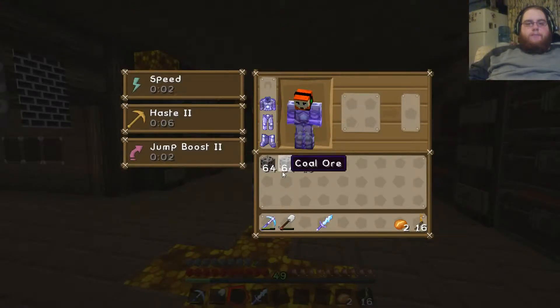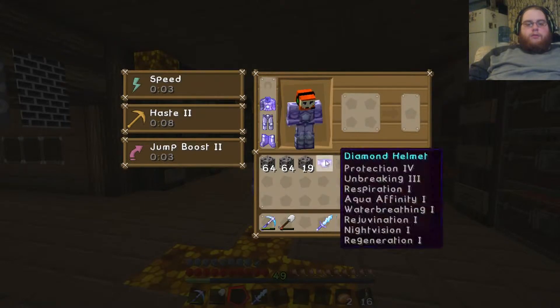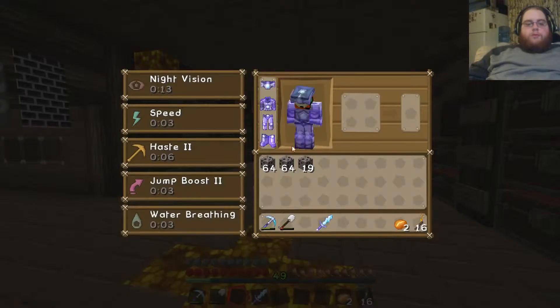This is why — all this right here, look at this: coal ore. I can't burn coal ore. There's no smelting happening with coal ore, so I have to lay all this out and break it all down.